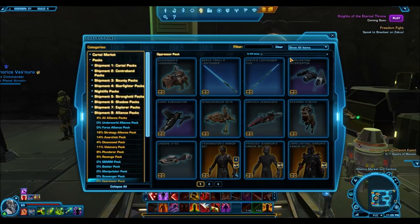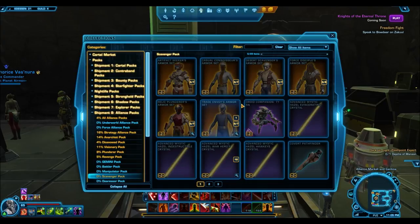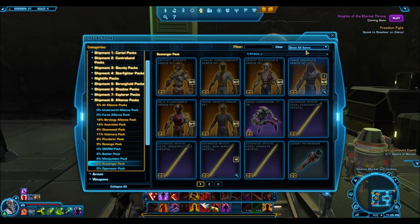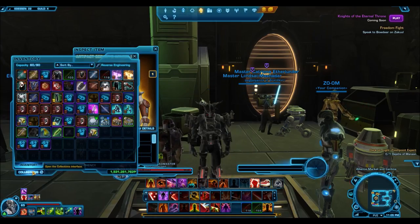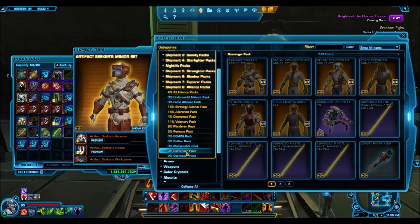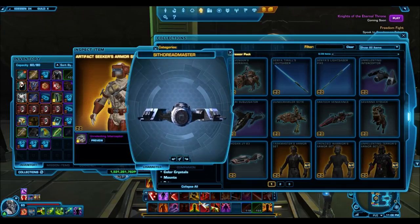Moving on to some of the new stuff, we have some new mounts whose images weren't originally available. We have the Unrelenting Interceptor. I needed to enable the movable secondary window to preview everything properly. So back into the Oppressor Pack — this is the Unrelenting Interceptor, and it's a very nice mount. I really, really like the look of this one.